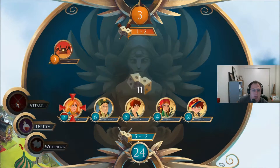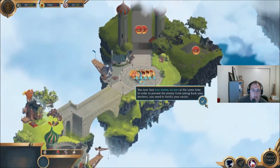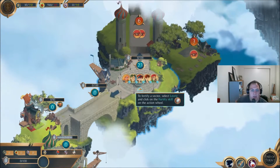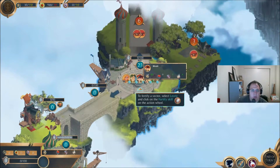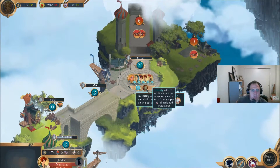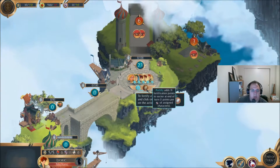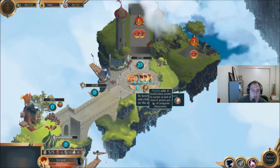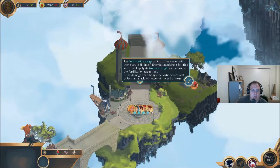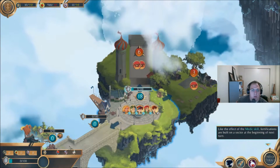Attack. Fortify my sector. To fortify a sector, select Leoric and click the fortify skill on the action wheel. Two fortification points to sector at end of turn — one point per mechanic of assigned characters. Interesting.